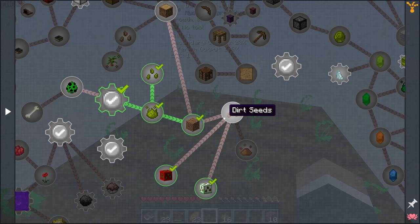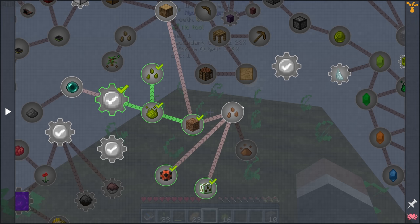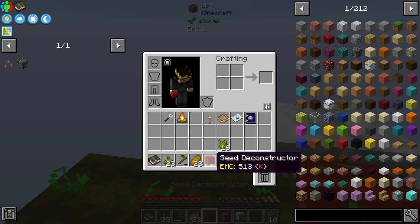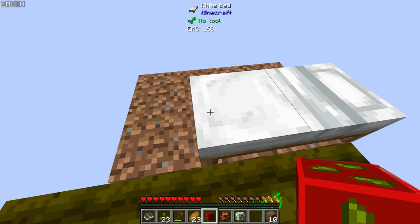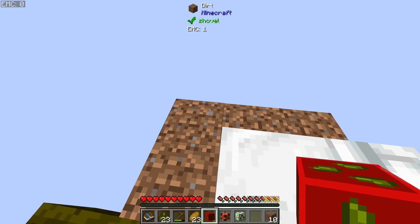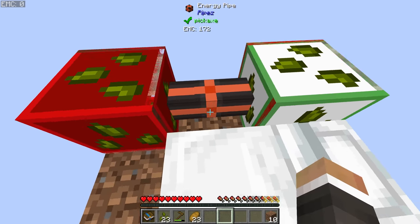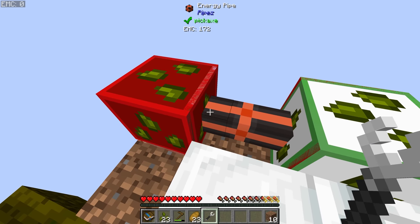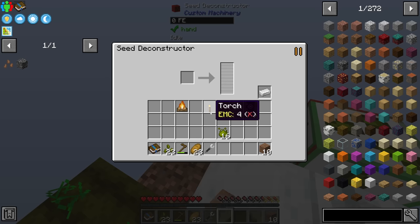The thing we're working towards is the dirt seed, which as the questbook mentioned is made in the seed reconstructor. We place down the seed deconstructor and seed reconstructor, then place the energy pipe in the middle using the pipe wrench. Shift right-click the pipe on the seed deconstructor side — that extracts energy from it and sends it to the seed reconstructor. Then we place seeds into the deconstructor as fuel.